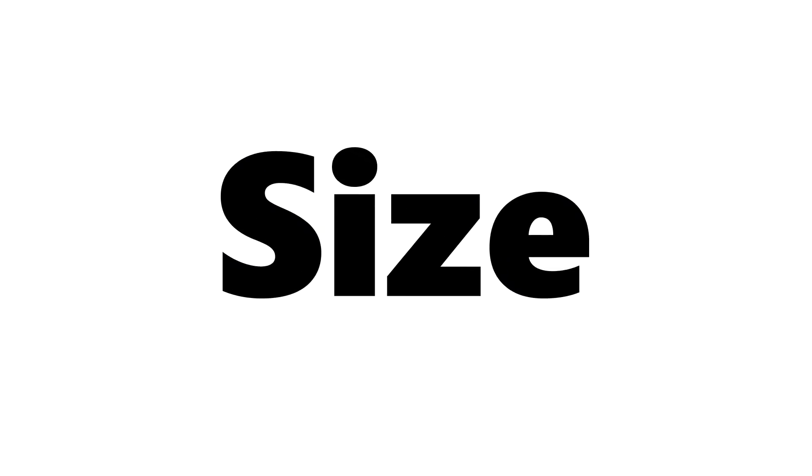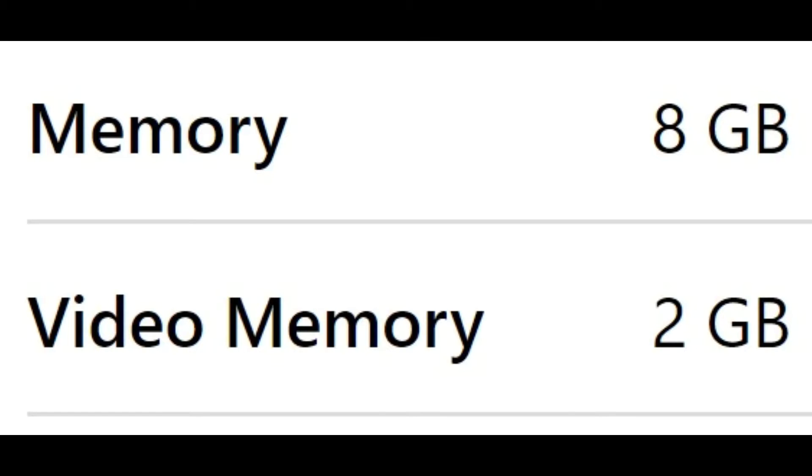The size of Forza Horizon 4: memory 8 GB and video memory 2 GB. And Asphalt 9 Legends requires memory of 4 GB.